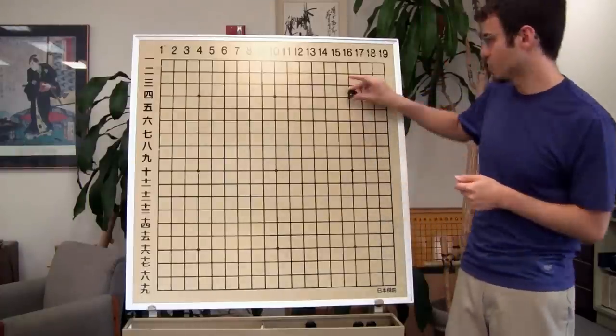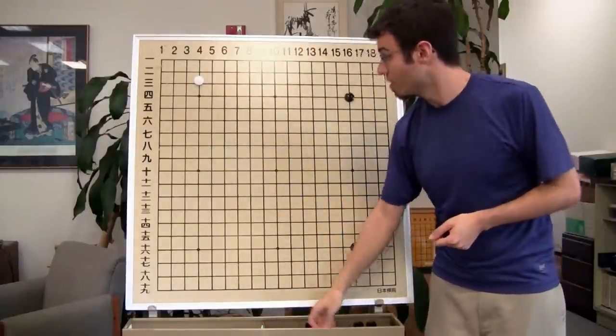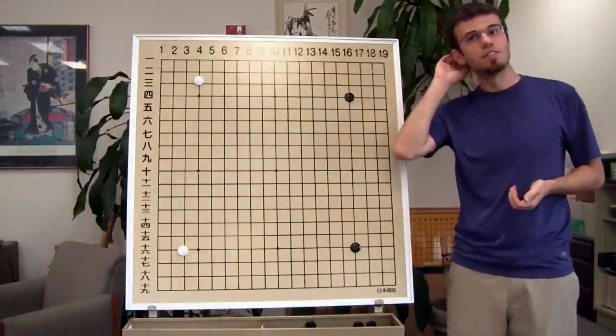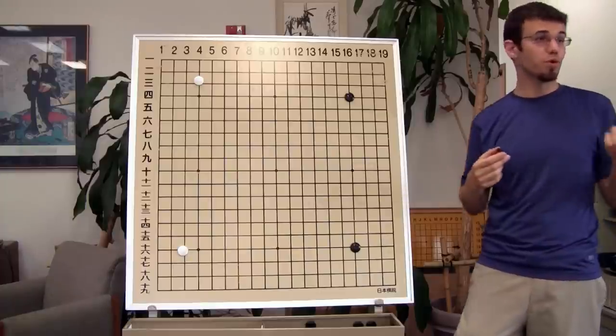Corners first. So black plays a corner, white plays a corner, black plays a corner, white plays a corner. Next type of move: enclosures and preventing enclosures — in other words, approach moves.